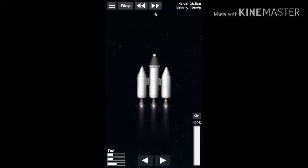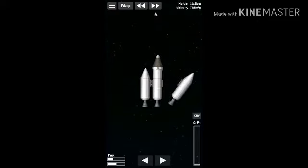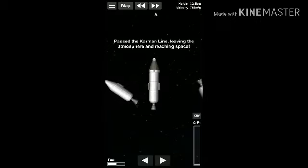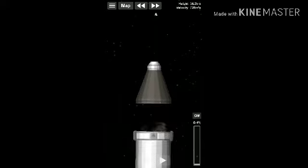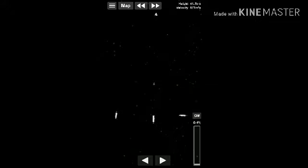Okay, this height is enough. Now let's turn the engine off and dismantle. Those pieces are going to fall — now press on the separator. The other pieces are falling down as you can see, but this piece is the one which will land.